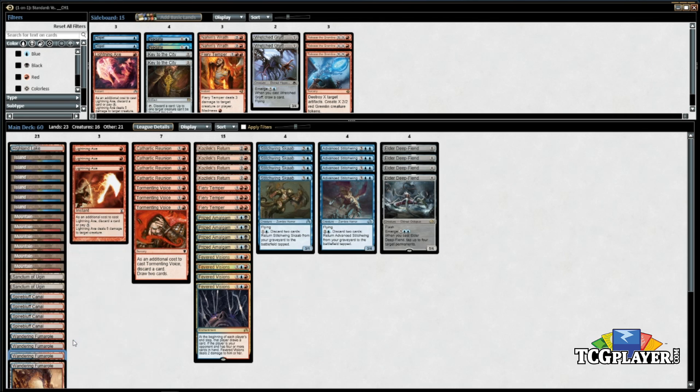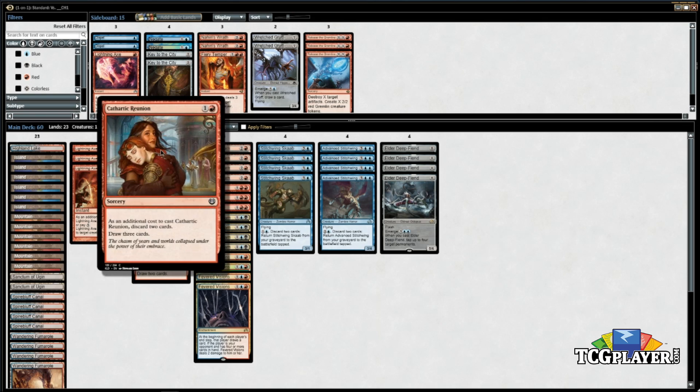Three Lightning Axe — this card is so good in this format right now. I almost wish there were more mountains, because on the draw you want to kill a Toolcraft Exemplar or a Winding Constrictor and also discard a Stitchwing Scab. It's a really good discard outlet, pretty solid against every deck. Even control decks are playing Saheeli combo, and this is a one-mana way to destroy that Felidar Guardian when they go for it — super brutal. It plays really well with the deck, all in all an awesome card.